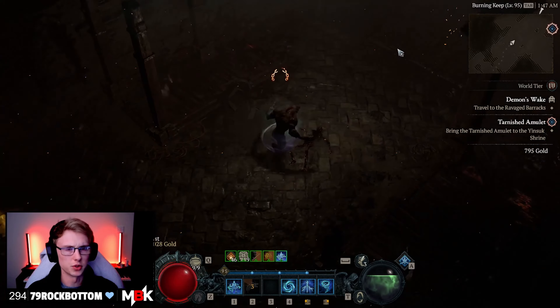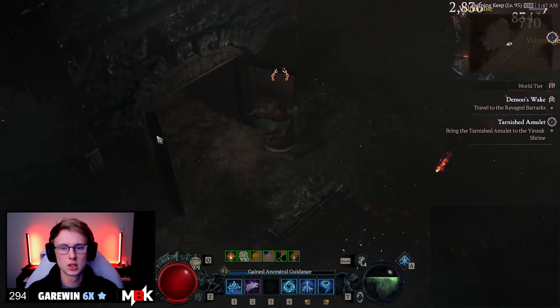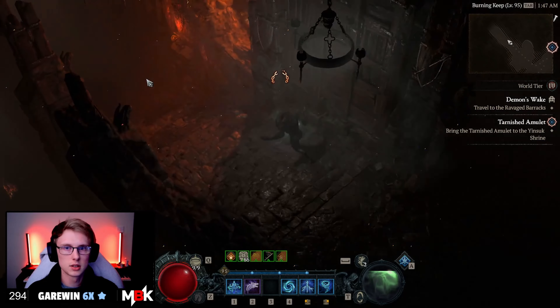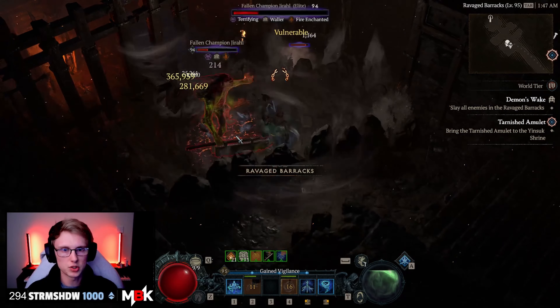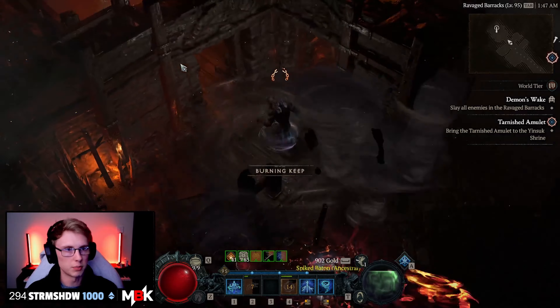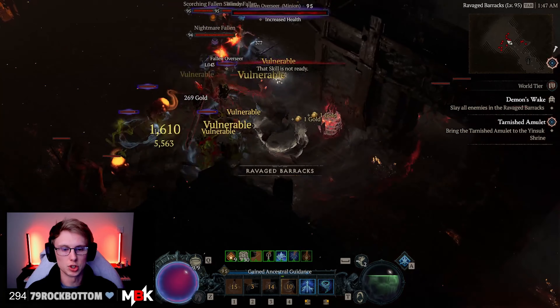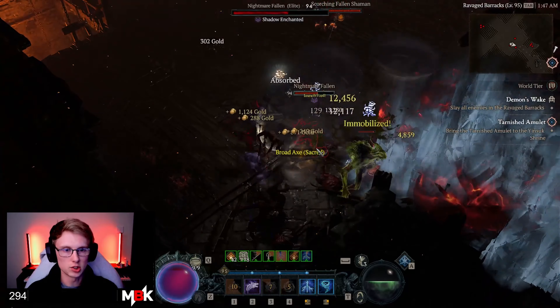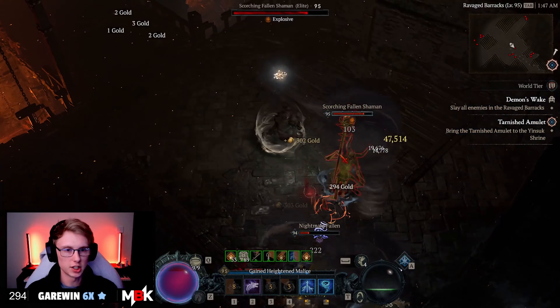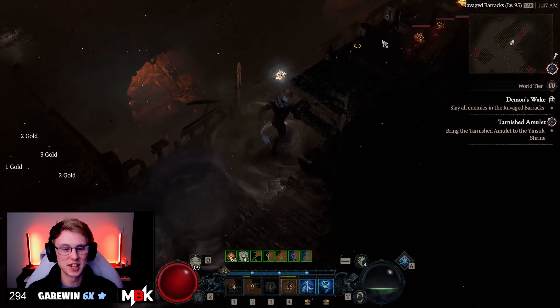I actually forgot to empty my inventory before I came in here, but hey-ho — I'll miss a bit of loot for you guys. So the first big room is cleared. Obviously, a bit of move speed is going to help. There's a bit of travel time in this dungeon, some big rooms you need to walk through. The way I choose to do it, I do an anti-clockwise loop. You can go clockwise — there's no particular reason I go anti-clockwise; it's just the way I did it the first time.